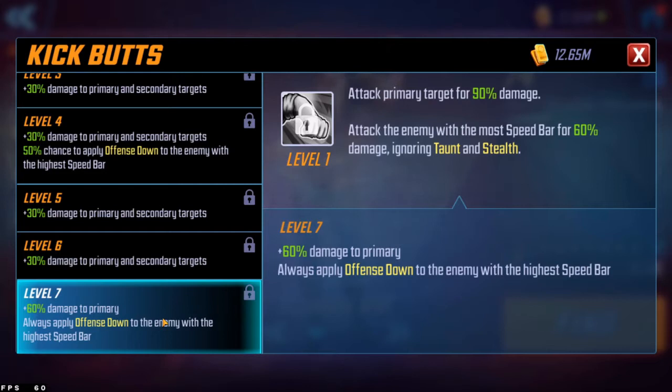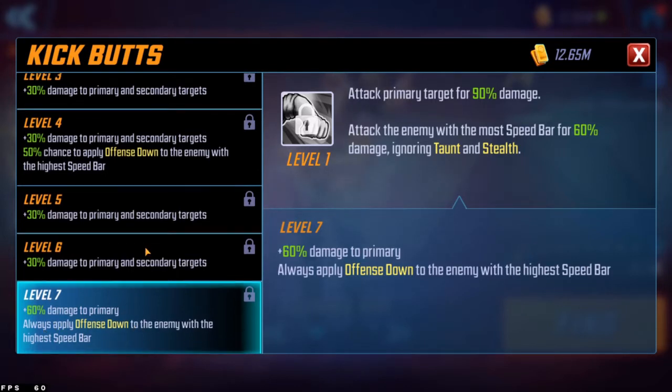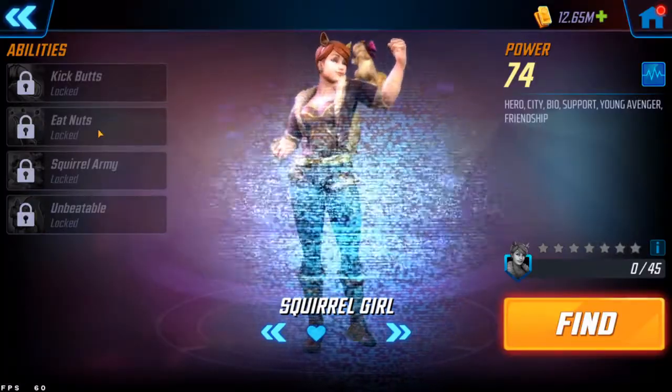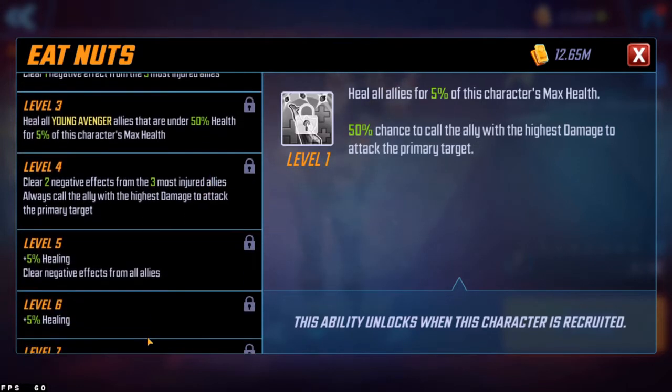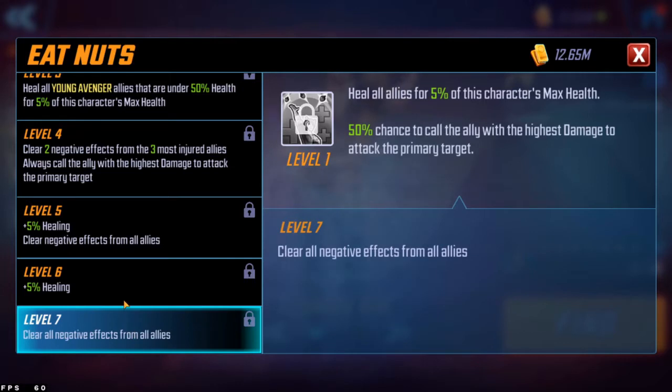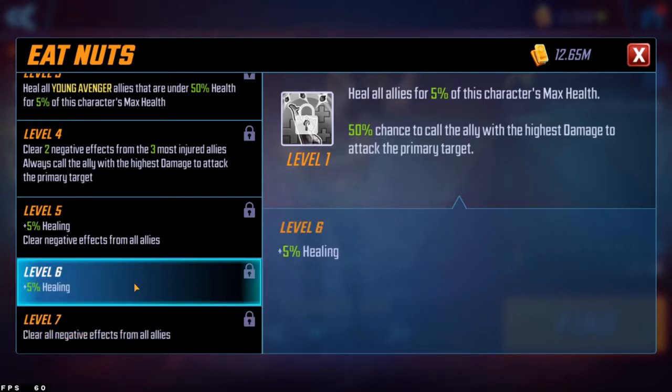Her basic, Kick Butts, attacks the primary target at level seven for 300 damage and deals a second attack to the enemy with the most speed bar for 210 damage, applying offense down to that target. This attack ignores taunt and stealth. You need the level seven ability to always apply the offense down — before that it's only 50%. The offense down only applies to the second target, not both, which is a little disappointing, but it is a basic move.